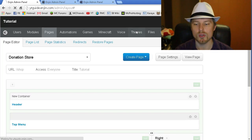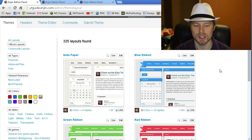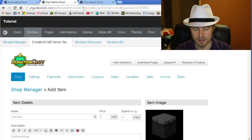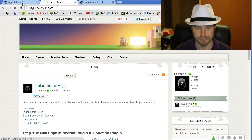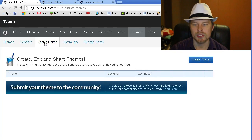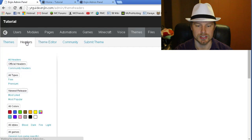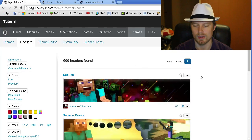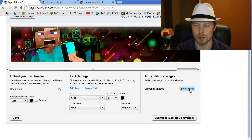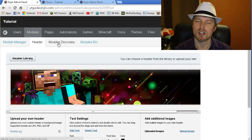The big thing to talk about is Themes. If you want to change the overall look of your website, click on Themes here and select from other free themes. For example, we can select 'Note Paper' and apply it, then go back to the website to see the new theme. You can also use the Theme Editor to create your own themes, or adjust just the header image — you can upload a custom image and adjust the text and how it all looks.